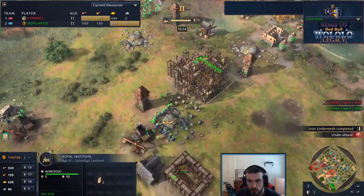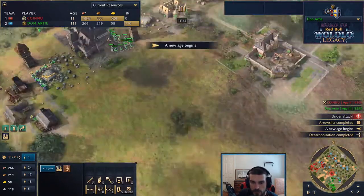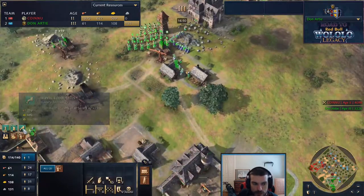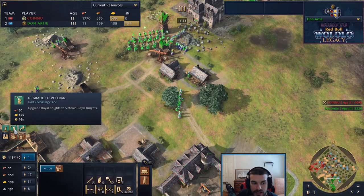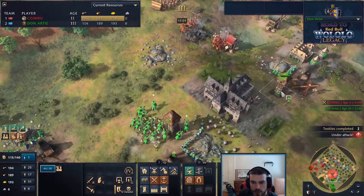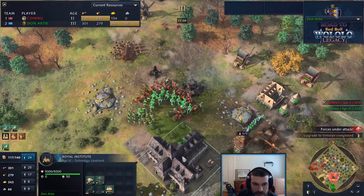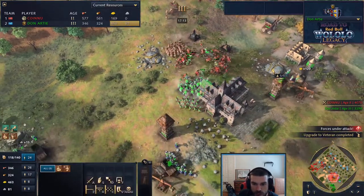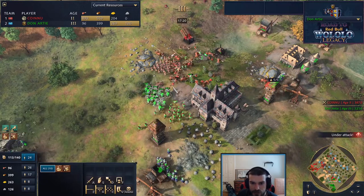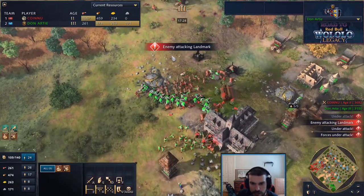Don spots the pressure coming through. The Royal Institute is almost finished - he just needs to fall back and wait for castle upgrades. He moves back heavy onto the gold. He's castle age but with what resources? Enough for royal bloodlines and veteran royal knights - that's the main focus. He's also going heavy on stone, so wondering if this is springald emplacements. Knights take a fight a little earlier than expected, royal bloodlines still a minute out. He loses multiple knights before the upgrade comes through but is still fighting.